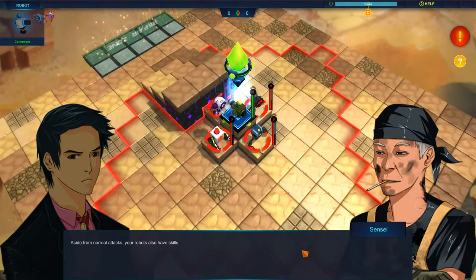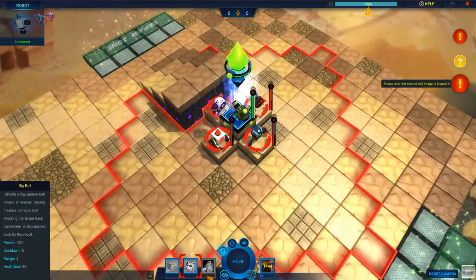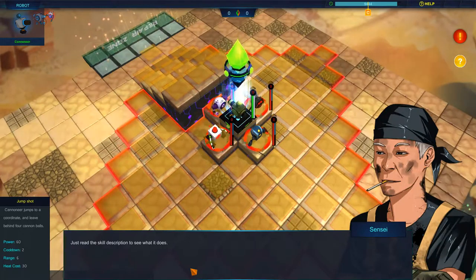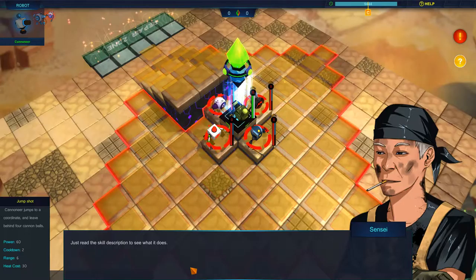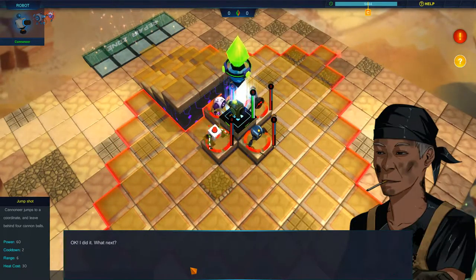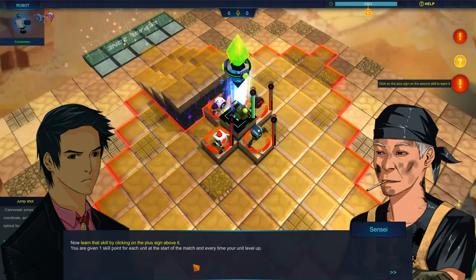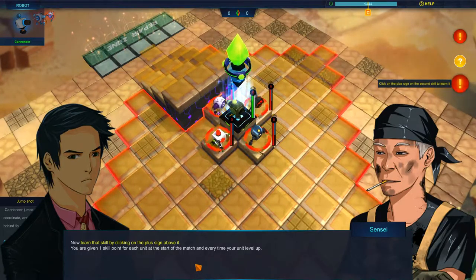You're given one skill point for each unit at the start of the match, and every time your unit levels up. I think I can now click on the skill icon to activate it. That is crazy. And now we have to pick the target coordinate — if a skill requires target coordinates, you also have to click on one of the highlighted squares to target it. In this case, you'll want Cannoneer to jump on top of the cliff to escape the situation and still be able to fight.